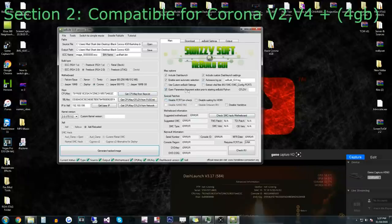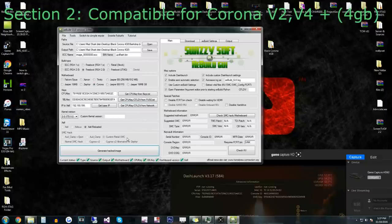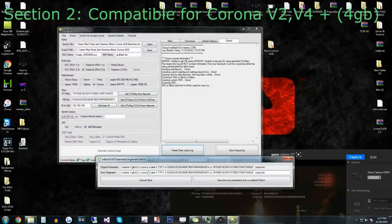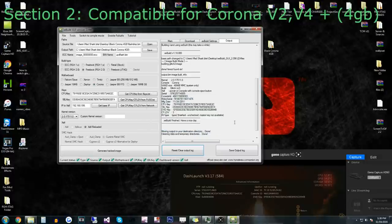We're also going to select Open Parameters. We've got the latest dashboard already. You can actually change your fan speed up in here too if you want. Then we're going to click Generate Hacked Image. It's going to say something — click Yes. Go to New Parameters, click 4G — Corona 4G, which is 4 gigabytes — then click Save and Cancel to review everything. As you can see, it did get the DVD key, and we can confirm it right here. The serial number looks right. It included Dash Launch — everything looks good.